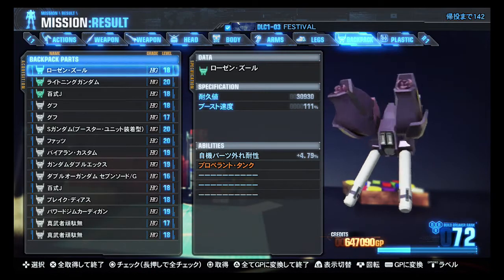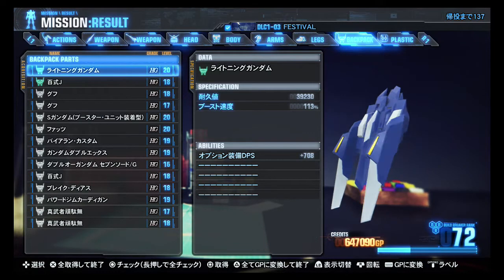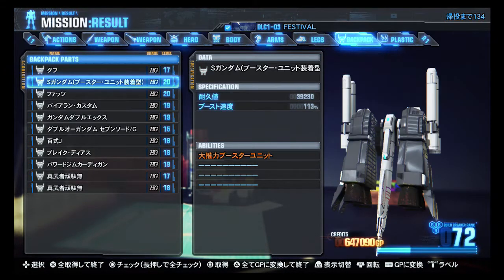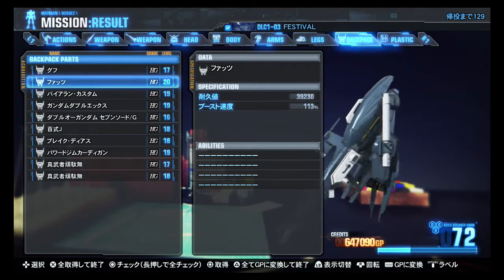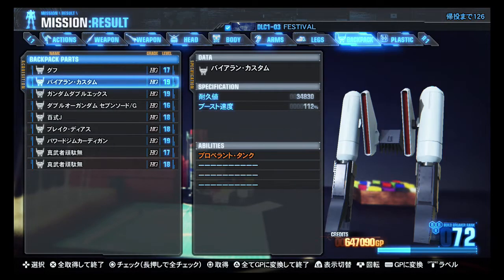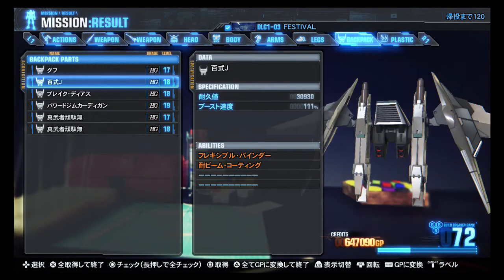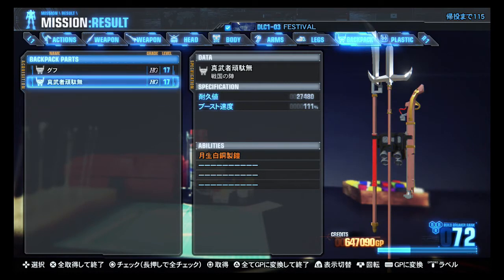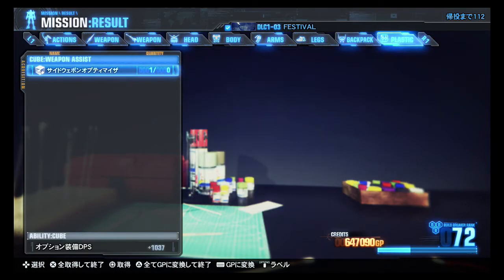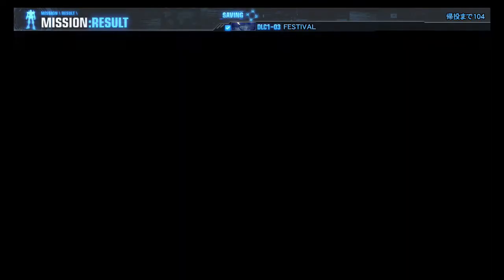Rosen Zulu Backpack — deep Rosen, very nice. Lightning Gundam Backpack. Shiki Jaeger. Level 20 S Gundam Booster. Level 20 Faz — it does have a Hyper Mega Cannon on the backpack. Violent Custom. Gundam Double X — oh yeah. 007 Sword G Shiki. Shiki Jaeger. Break DS. Powered Jim Cardigan. And Shin Musha. And Plastics — yes please. And a Side Weapon Optimizer — sure. I bet that causes Option Part DPS.